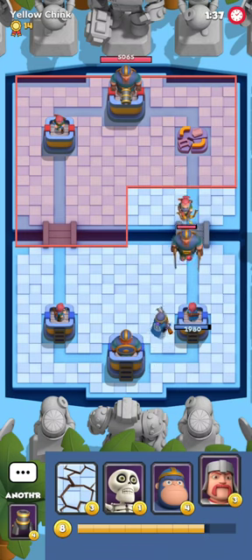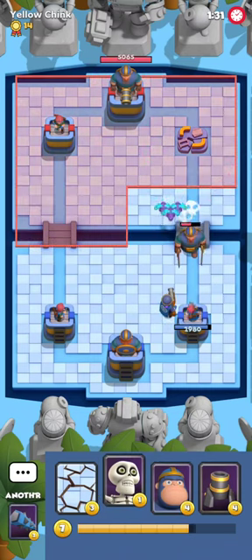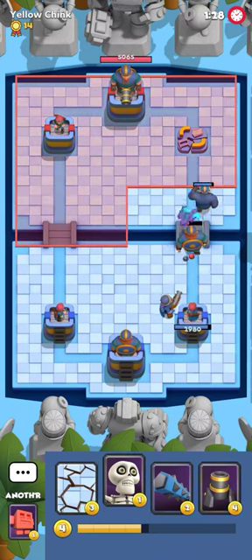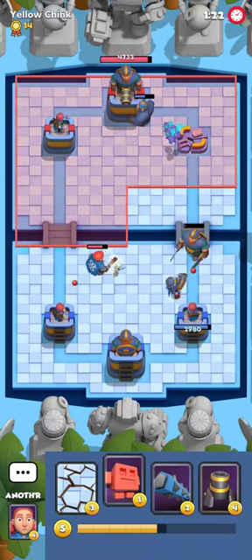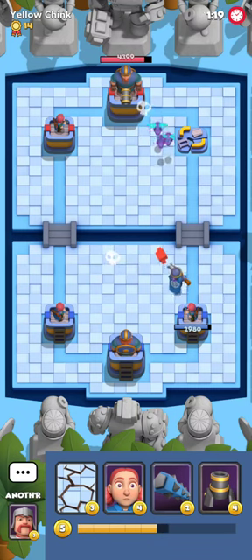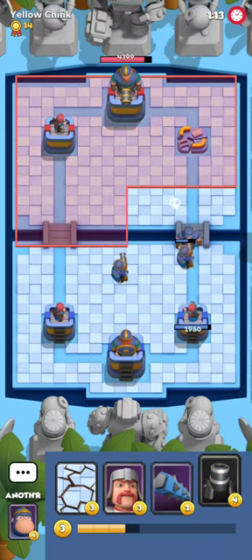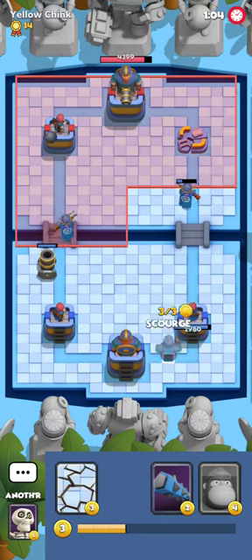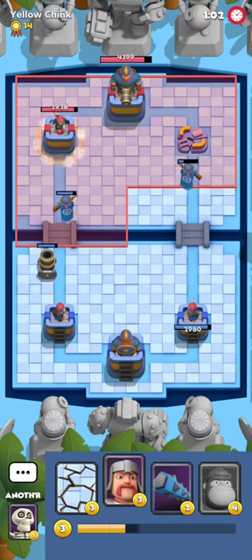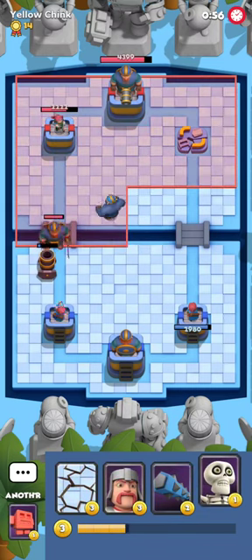I'm gonna just cherish the moment that Super Ape is kinda bugged, because the deck I'm playing right now does a very good job at countering the Viking Bridge Spam. So I'm gonna go with a very creative kite with the Super Ape, I'm gonna stop this thief — very cool stuff — and our opponent Yellow Chink will be in a lot of trouble, because right now I don't know how he's defending this mortar. I figured that he was very low on mana.